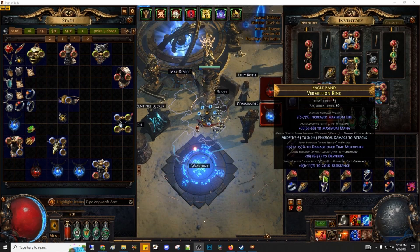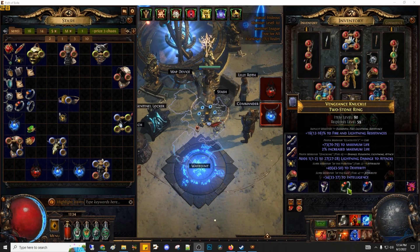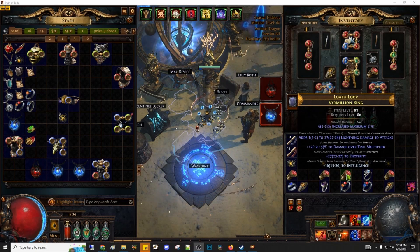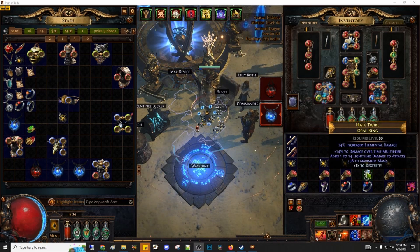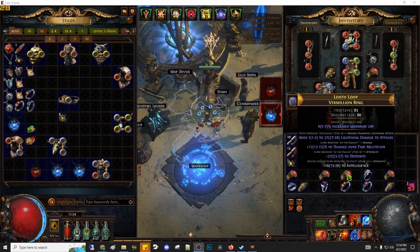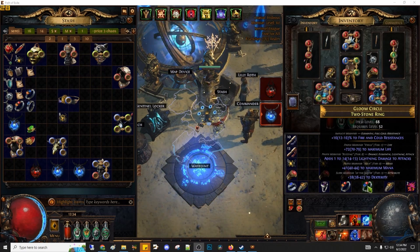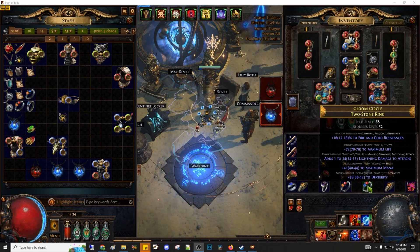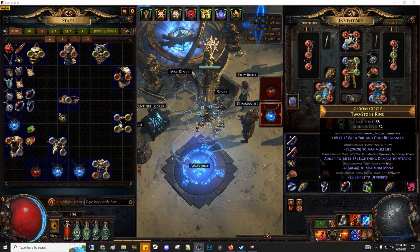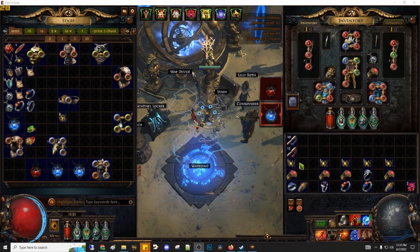I got the right counterparts here. Here I also got a good match with temple life, lightning to attacks, dexterity and intelligence together with damage over time mod and temple life. But sadly in some cases you will end up not finding a right counterpart with temple life. For those scenarios, looking on trade for non-temple life — T1 life or T2 in some cases — will be your next best choice. Keep in mind looking for these ones will yield better suffixes usually for a lower price. And now let's do the recombination.